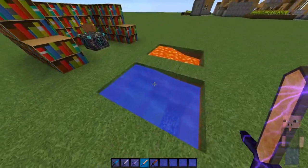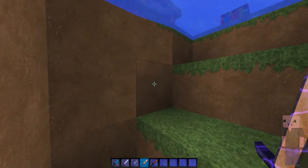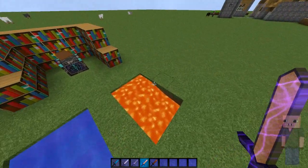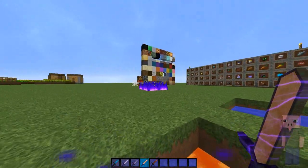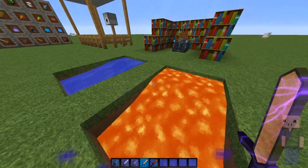Next up we got the water — just how the water looks. Underwater it's really clear so you can easily see someone coming when you're PvPing. Then we got the lava right here and of course we got the low fire. If you don't have low fire, get low fire instantly in your texture pack — really important.